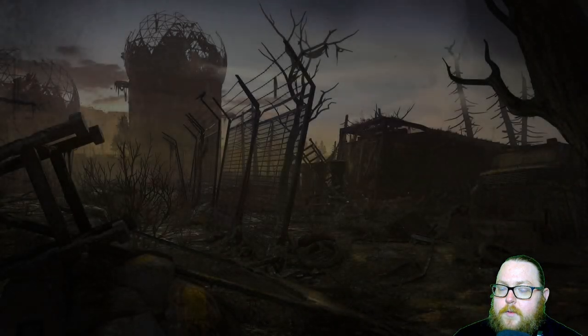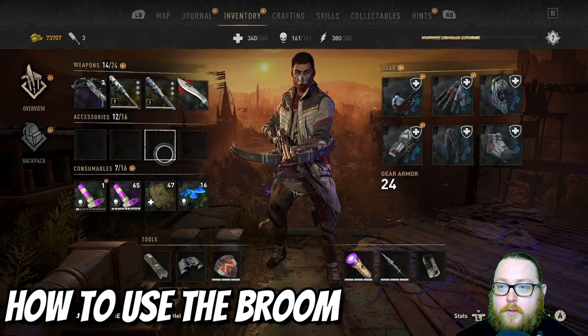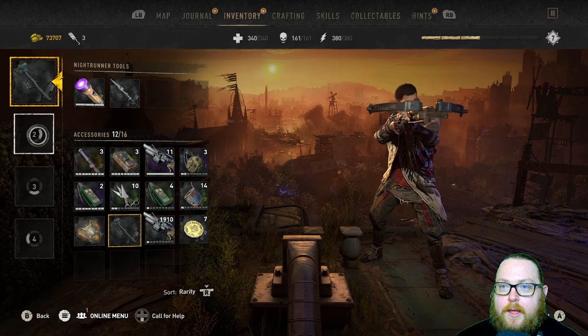Now that we're back in the game, go over to your inventory — you can see that all of the slots are still empty. Go over here and there is the broom. Go ahead and equip it.